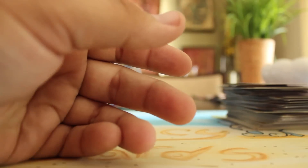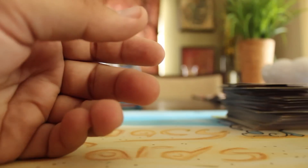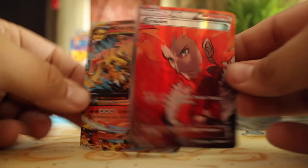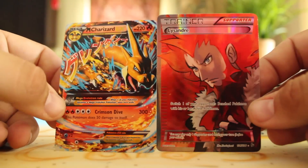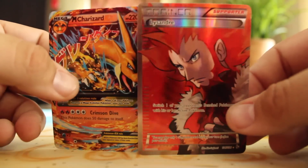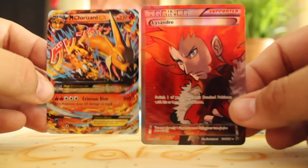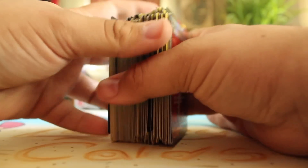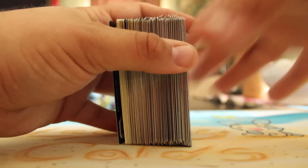Thank you guys so much for watching this sneak peek of X and Y Flashfire. We did get some cool pulls — the only two I have here to show you right now are Lysandre Full Art and Mega Charizard EX. Don't forget to go check out LegacyCardShop.com and use the code NERDY9TAILS to get 5% off. Check out the pre-orders for the tins coming out in June, check out all the links below, including my giveaway with Team Booster Break. And as always, Nerdy Ninetales — peace out.